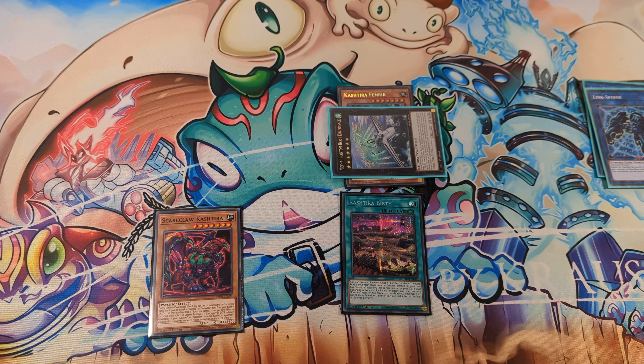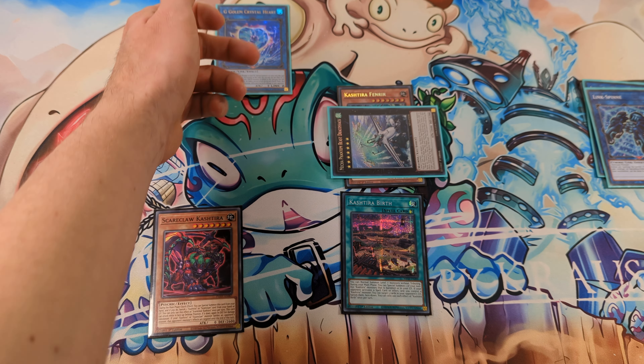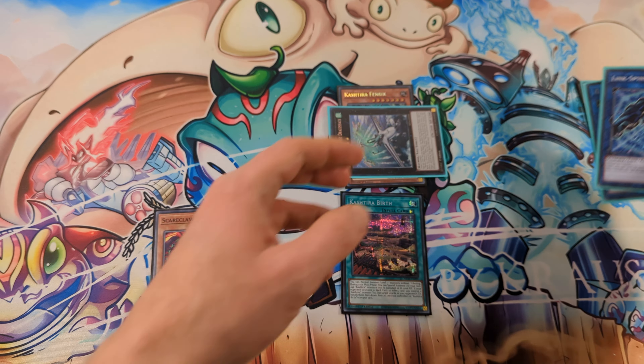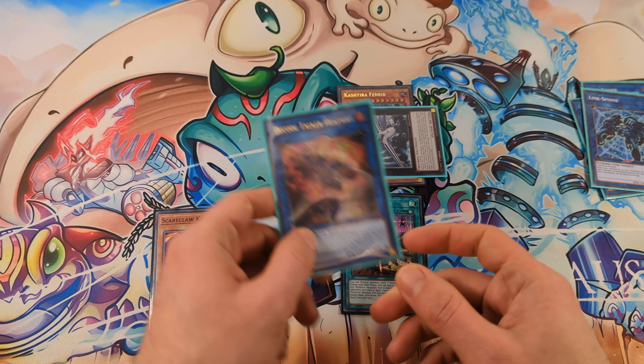Link off these two Link Spiders for Jiggle and Crystal Heart. Activate the effect of Crystal Heart to Special Summon back the Link Spider. Then link off these two monsters for Hitsoul.